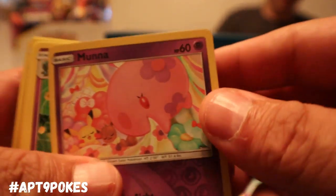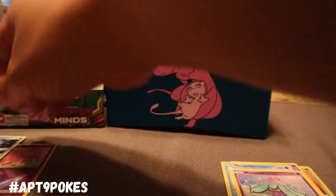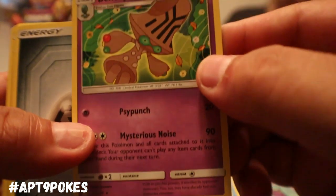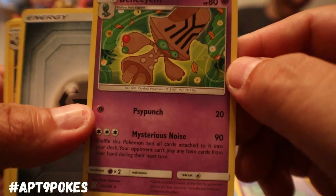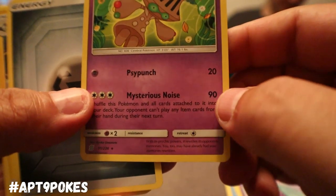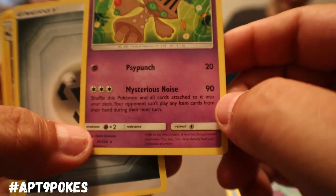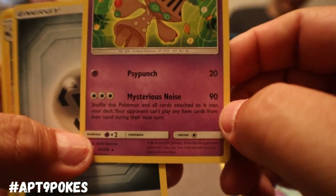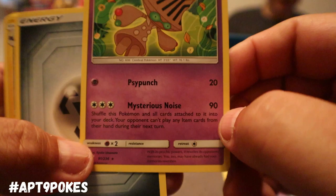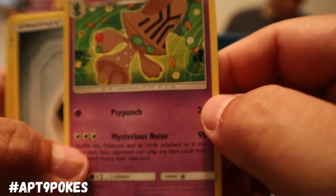We got Marowak, we got Moone — put Moone in that Reverse Holo section. We got Beheyeem as the rare — 80 hit points, Psy Punch for one Psychic does 20 damage. And then Mysterious Noise: 90 damage, shuffle this Pokemon and all cards attached back into your deck, and your opponent can't play any item cards during their next turn. The point of that with the Triple Colorless Acceleration is that you use it and wouldn't actually lose it — you shuffle it back in.